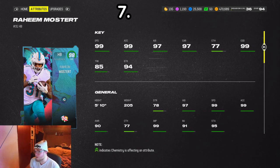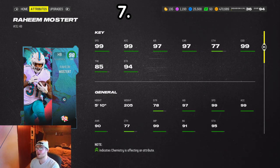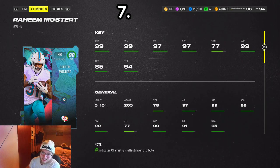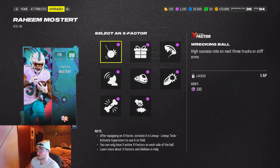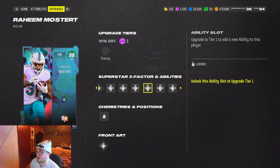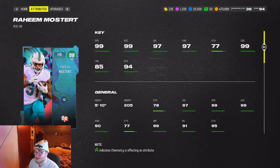Number seven, we got Raheem Mostert. The first thing you're gonna see is that 99 speed — stock 99 speed, only a couple guys have that in the game, I think it's Tyreek Hill and Raheem. The thing with Raheem is he doesn't get bad abilities either, but he doesn't have a crazy juke and doesn't really fight for yards — he's just a speed guy. He gets Running Back Apprentice for zero, Short and Elite for one, Human Joystick for one, and Matchup Nightmare for zero. You can get him for free through the House Rules chocolates to get the 98. Not a bad card, but not anything spectacular.